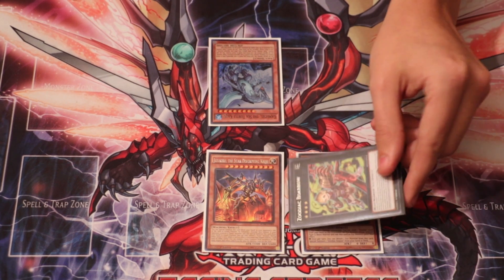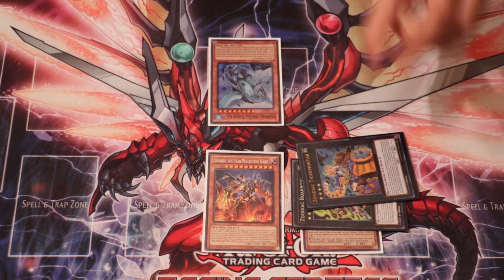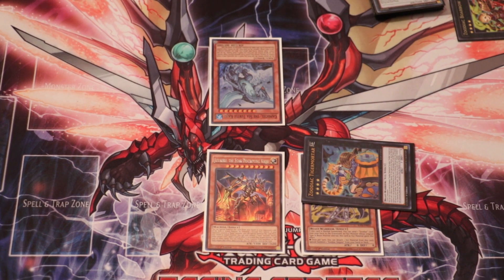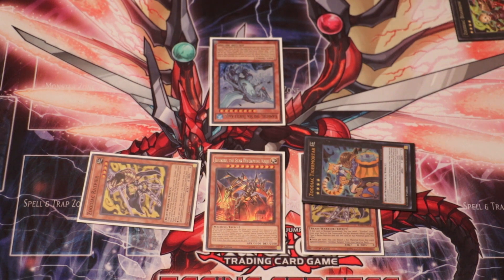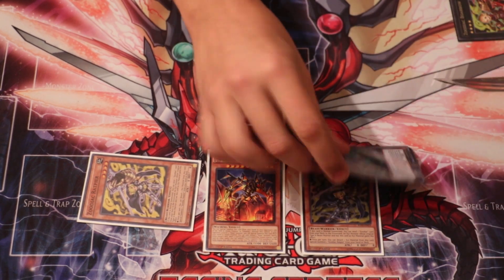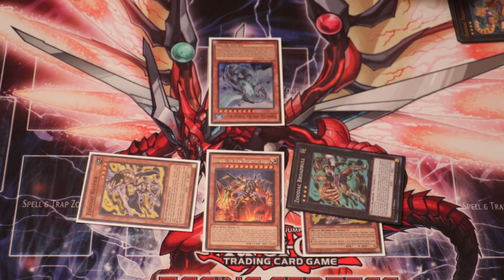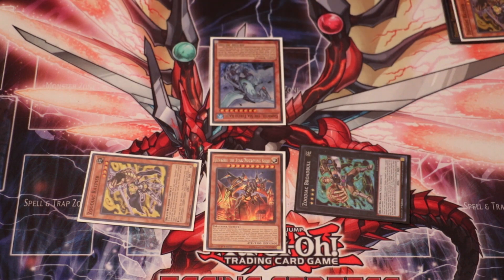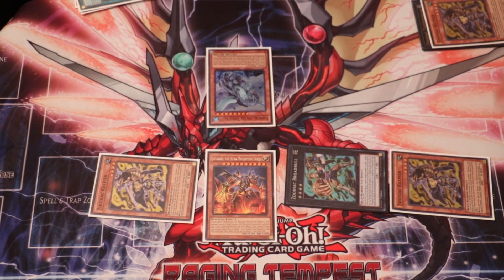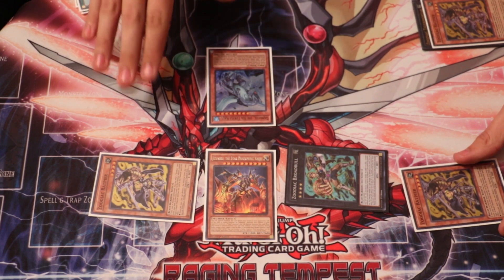If you have the rat you then normal summon the rat, overlay Borb on top of it — not really important, it's just for the name. Overlay Tigremartar on top of it, activate the effect, special summon a Mulmrat from your deck. You then overlay Broadbull on top of Tigremartar, activate Broadbull's effect to search Whiptail, and then activate the effect again to special summon another Mulmrat from the deck. So at this point your opponent has a Kaiju, you have Jizukiru, Broadbull, and your two Zoodiac Raptors.